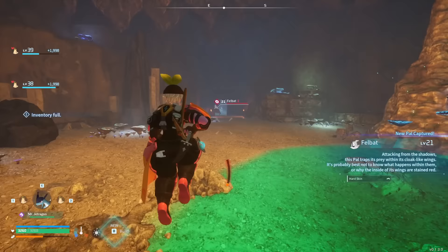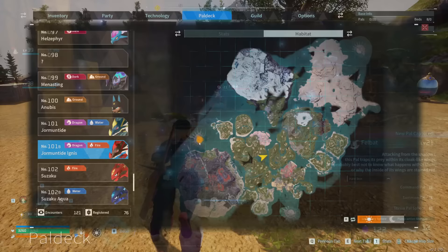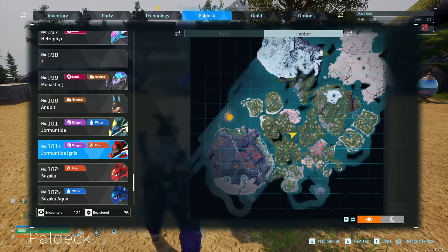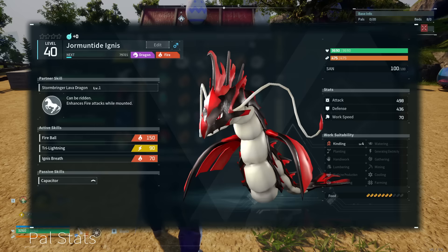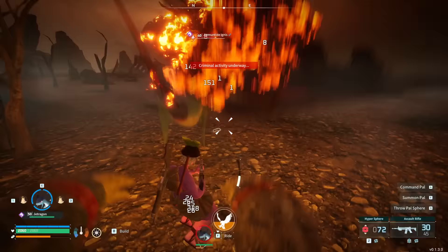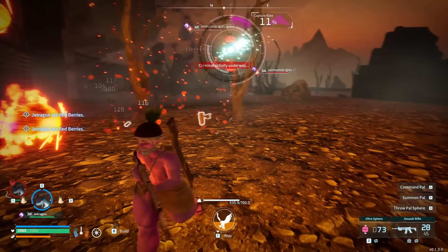Third up is a very fun one, bringing us to Wildlife Sanctuary number 2. This one is located on the very west of the map, between the massive volcano off the coast over there. The biggest deal by far is a little PAL by the name of Yormantide Ignis. This guy looks absolutely incredible — regular Yormantide is already a really solid PAL, but this is just the fire version. Fire dragon typing, level 4 kindling base skill is fantastic, and he just looks awesome to boot. This one spawns generally around level 40, and the only place you can find it is Wildlife Sanctuary 2. It isn't even breedable outside of having two of itself to breed together, making it extremely rare.